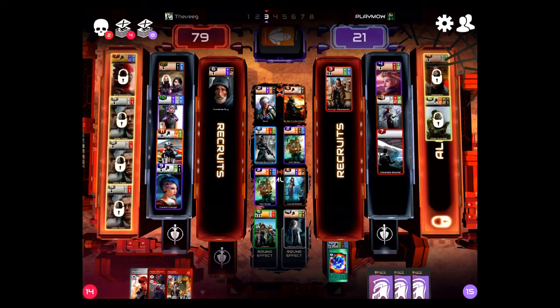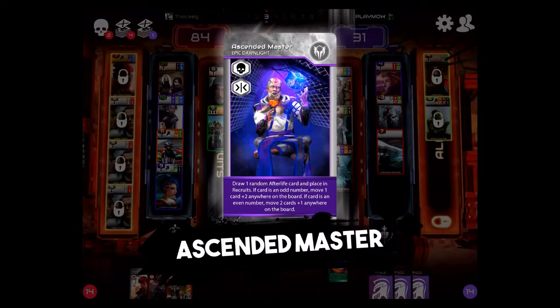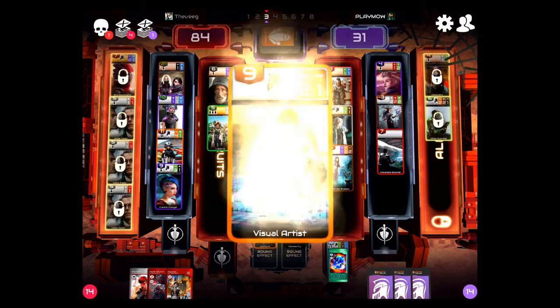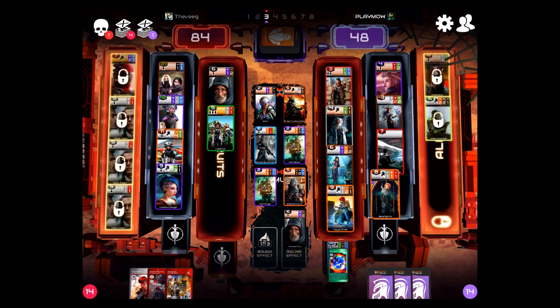He's looking at different options and he went with a faction option. He's going to move the five to draw more cards out, move the six — so he's going to get to play a card now. It looks like they're going to go with Ascended Master. Ascended Master draws a card, automatically decides if it's even or odd — if it's odd, he gets to move one card plus two, and if it's even, two cards plus one.